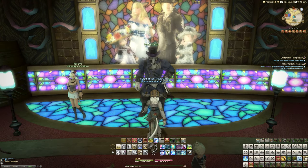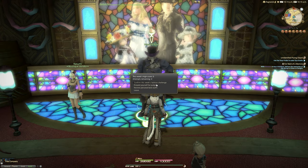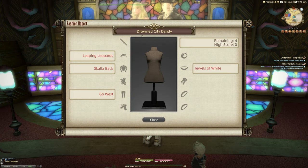Hello and welcome to Fashion Report Friday, the weekly video series trying to get you the most MGP possible from the Gold Saucer minigame, the Fashion Report. This is Week 147 and the theme is Drowned City. The individual clues include Leaping Leopards for your helm, Scarlet Back for your chest, Go West for your legs, and Jewels of White for your necklace. In this video we have a 100 score, an easy 80, and an 80 with dyes.